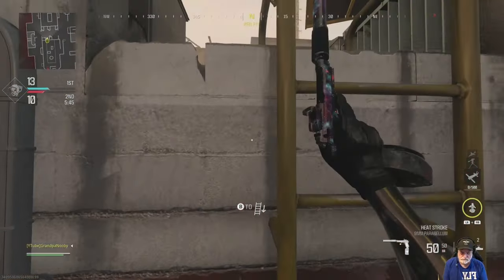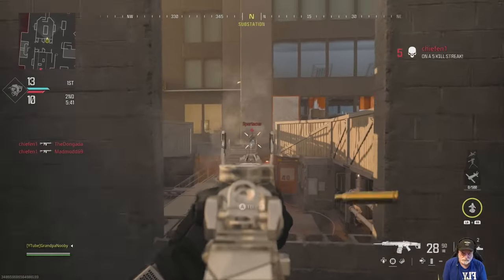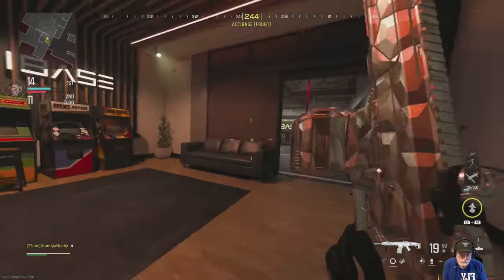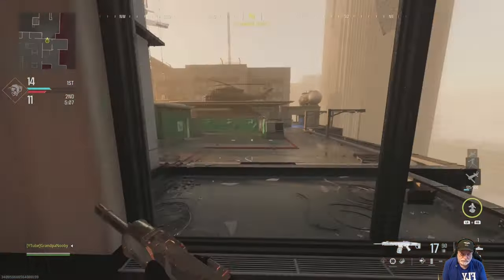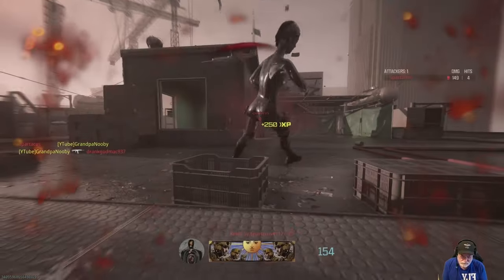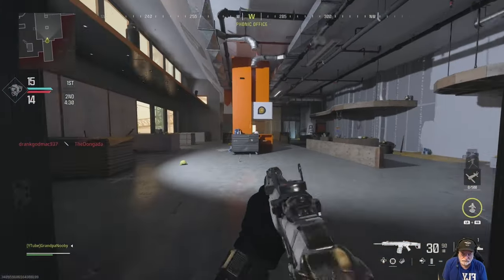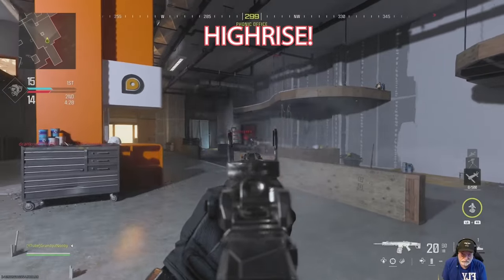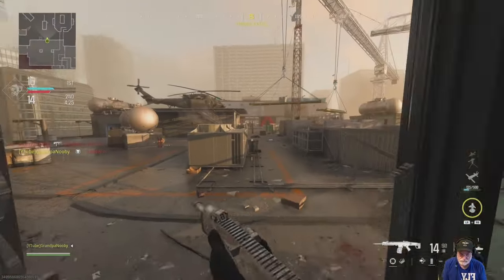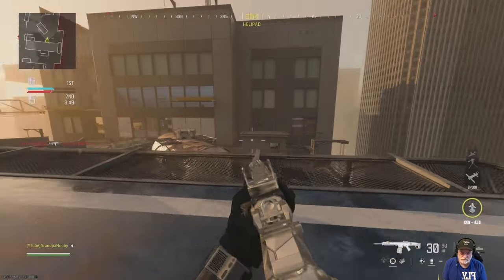Quick kills, even though the time to kill didn't seem that quick when you do the calculations. Look at that — at distance, no recoil, even though it says 51 degrees. I don't know if that number is wrong or it's just so easy to control that you do it naturally. Terminal on free-for-all turns into a camp fest in the buildings or up on some structure, so I fully expected that.